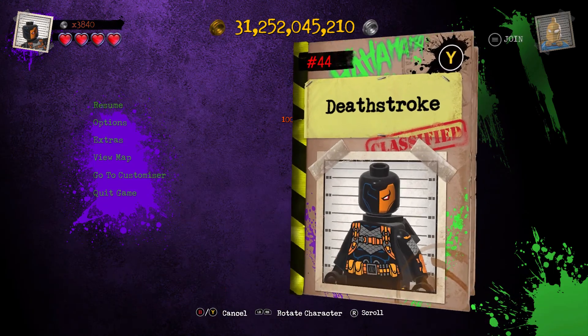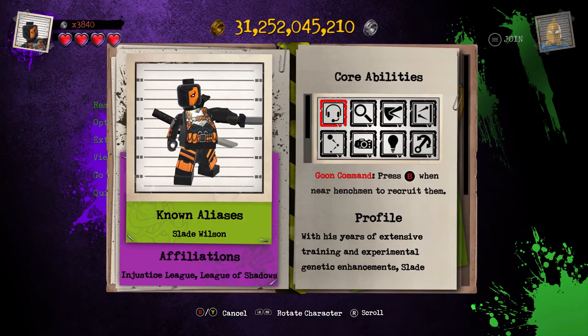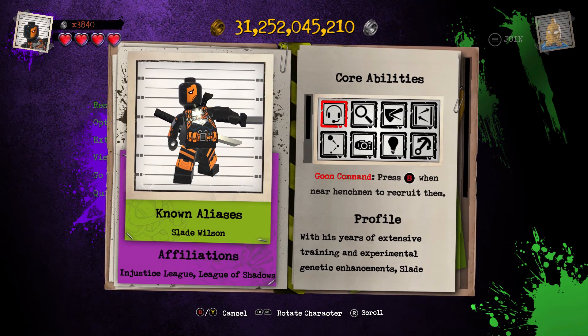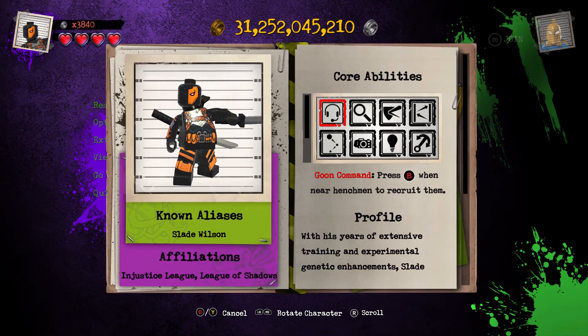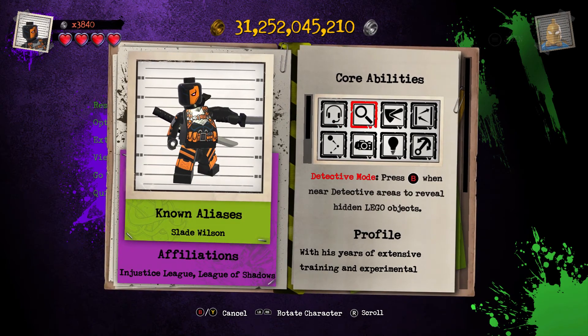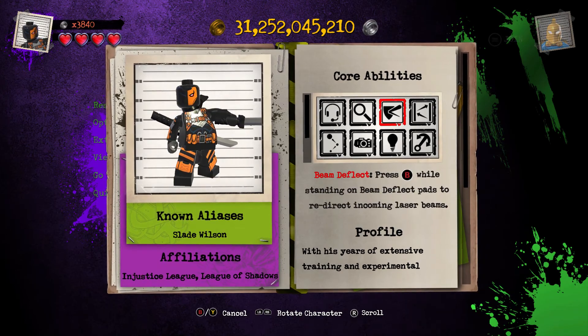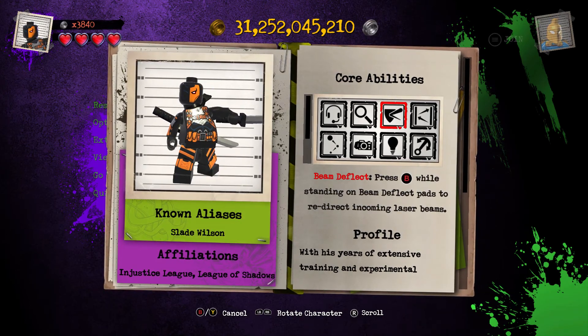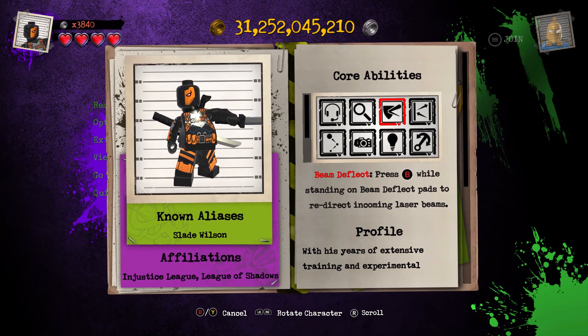So anyway let's just review Deathstroke's biography. Here are his core abilities. Goon Command — press B when near henchmen to recruit them. Detective Mode — press B when near detective areas to reveal hidden LEGO objects. Beam Deflect — press B while standing on beam deflect pads to redirect incoming laser beams.